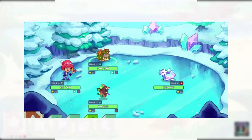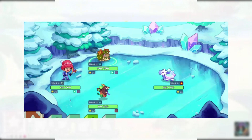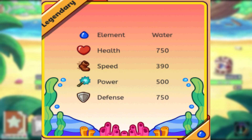On April 30th, a new beta update came out, which made it so that some previously unobtainable pets were made obtainable, and the May member box was released containing the unicorn hat and unicorn onesie. On May 1st, Splash and Spark was released, and on May 3rd, pets were given stats.